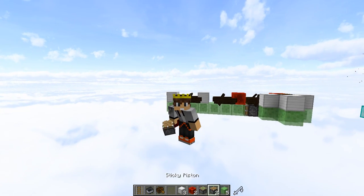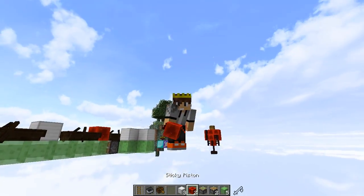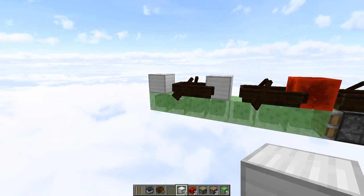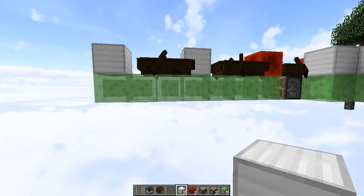Believe it or not, this machine is actually pretty cheap. All you're going to need is five slime blocks, two pistons, a sticky piston, two blocks of redstone, and three solid blocks. And if you're going to build the bigger version with the two extra boats, you're going to need a few more blocks of slime and a few more blocks.